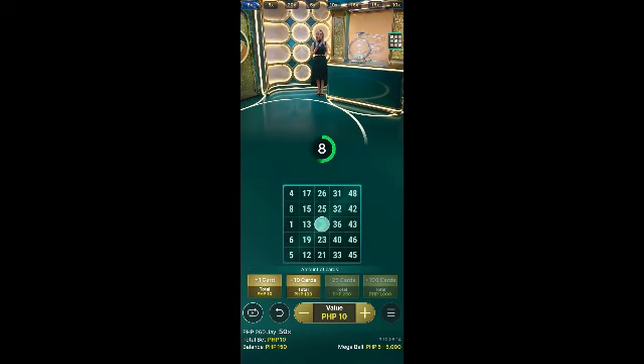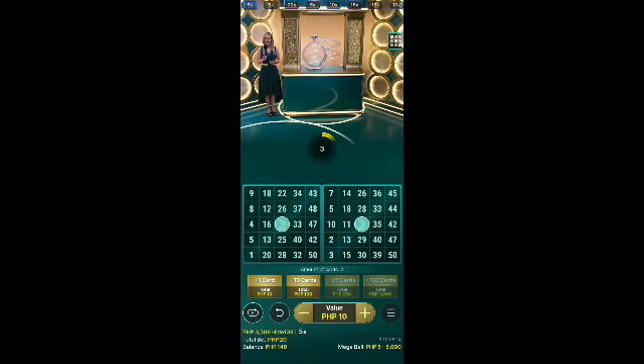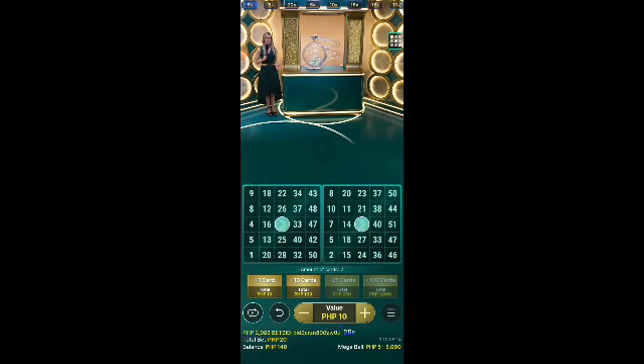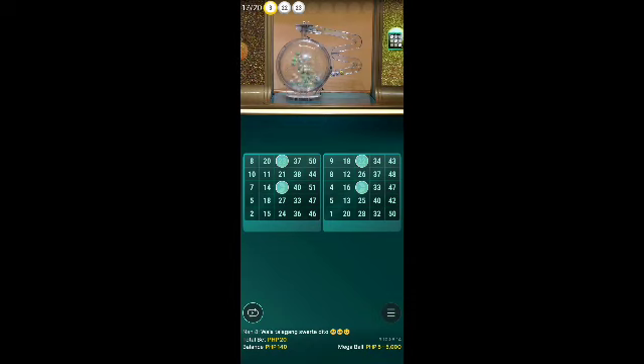Betting time — feel free to buy new cards. Up to 400 cards are available every single betting time. Choose the amount of cards for yourself — think twice about the amount. 10 cards, 100, 200 — don't forget you can always change the amount every single betting time. Maybe this time get 100, next time 200, and so on.